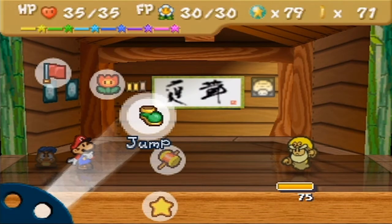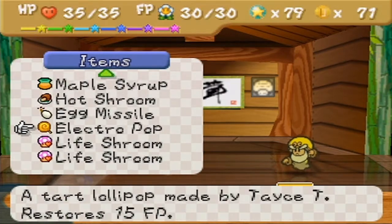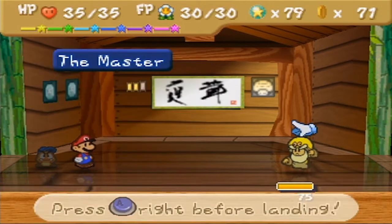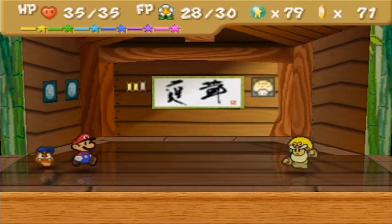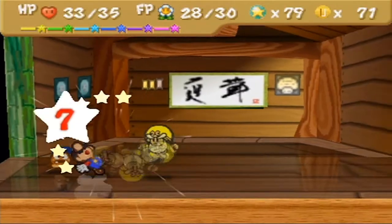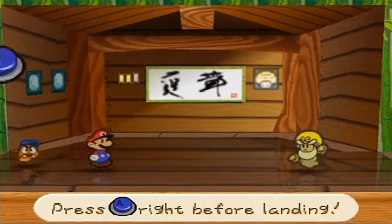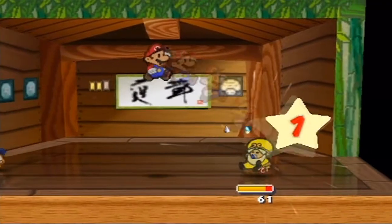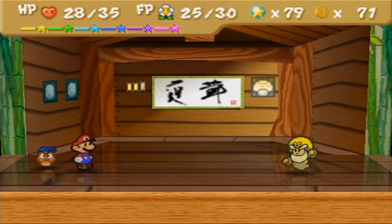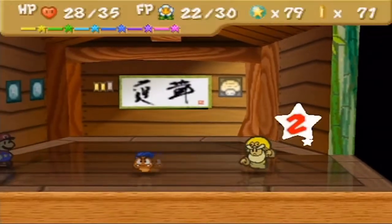He has a multi-hitting attack, so if you want to put on the Zap Tap badge, it's probably a good idea. That is why I bought the Electropop, which I think will electrify me, hopefully. I don't think Shrink Stomp will work this time, but let's try it out anyway. Nope, didn't think so. Luckily I have the Defend badge, but that's still pretty bad. Let's do Power Bounce. That's really your best hope for attacking. You could do other things, but this is the most cost-effective in terms of FP cost.